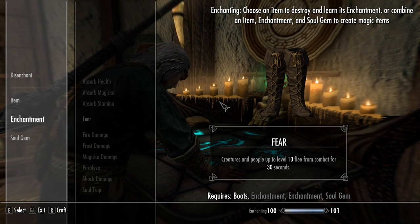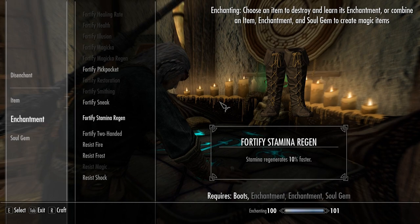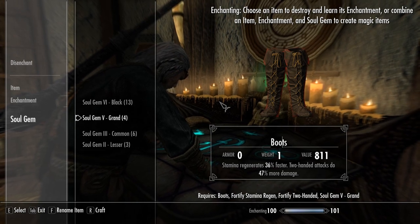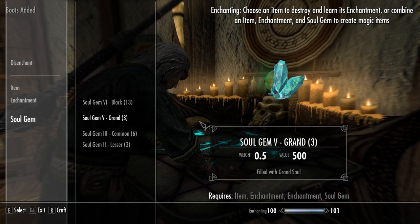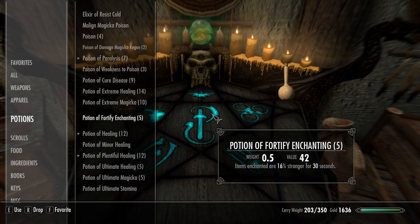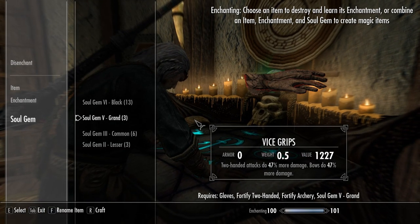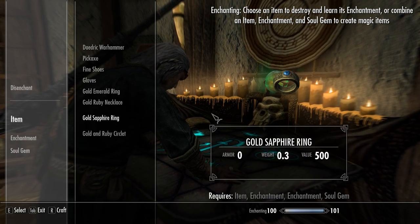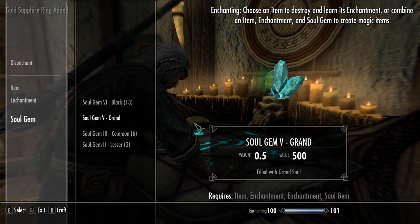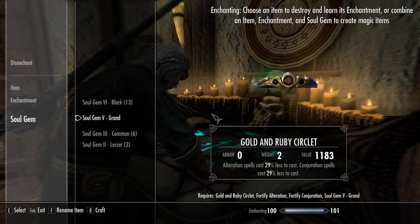We'll take the boots - Fortify Stamina Regen and Fortify Two-Handed. Use the grand soul gem. We'll rename these boots 'Enduring Soul.' On to the next one - Fortify Enchanting. Gloves - Fortify Two-Handed, Fortify Archery, grand soul gem - 'Vice Grips.' Sapphire ring - Fortify Magicka Regen, Resist Magic, grand soul gem - 'Arcane Guard.' Golden ruby circlet - Fortify Alteration, Fortify Conjuration, grand soul gem - 'Mage's Secret.'